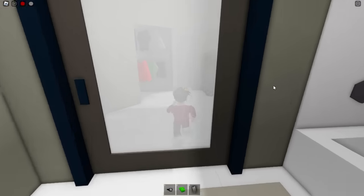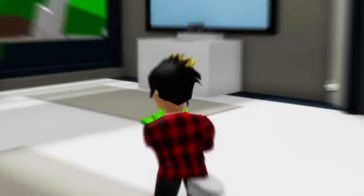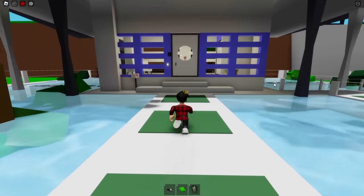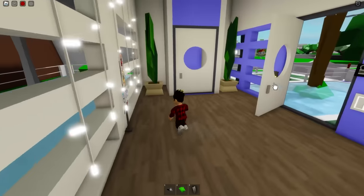Next up we'll be taking a look at this house. For this one we just have to go up this elevator — remember what we said before: when in doubt, search the closet, and you'll find that money.